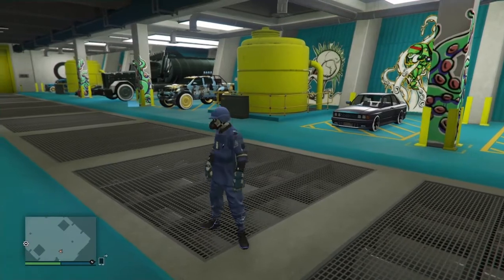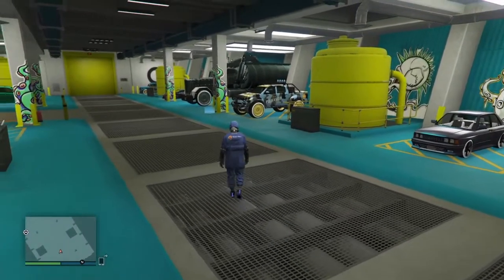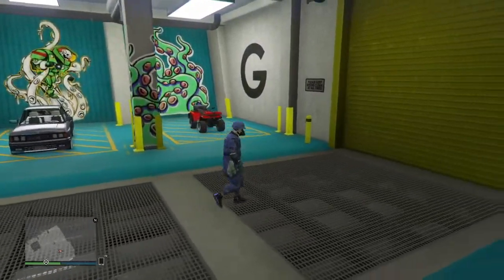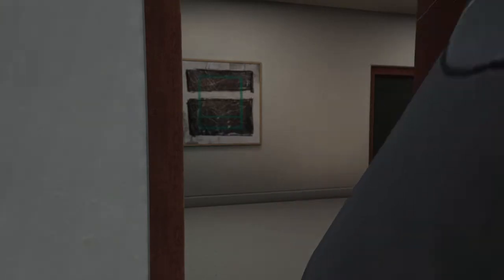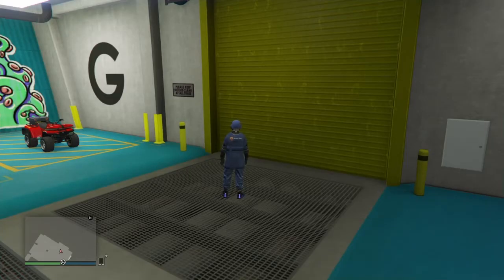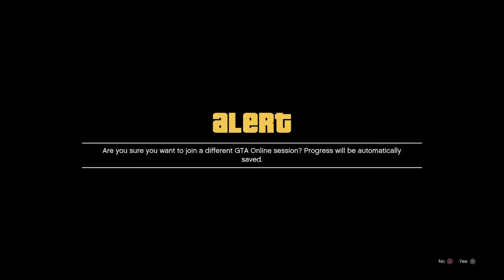While your friend starts the heist, you go into your arena garage and stand close to the exit door. My other character is in the apartment starting Lester's heist.